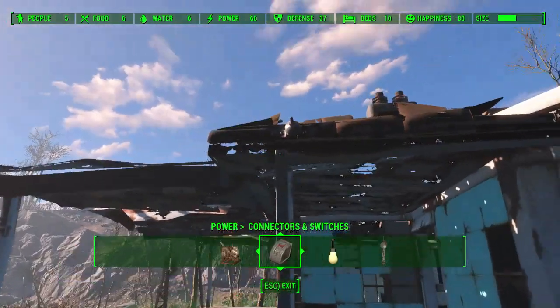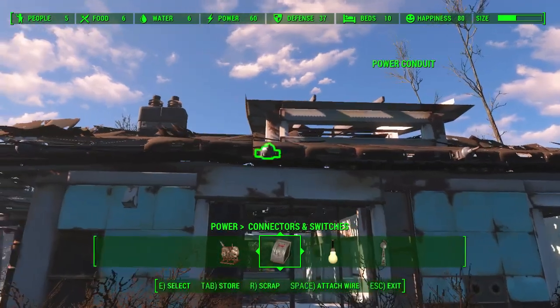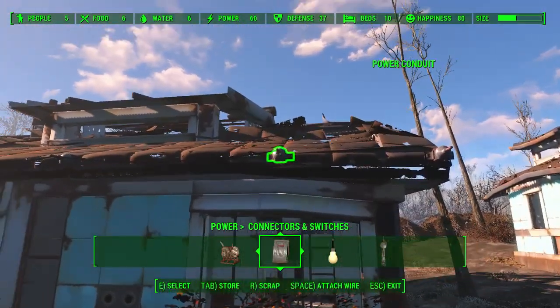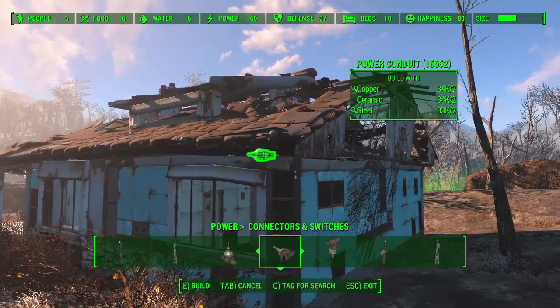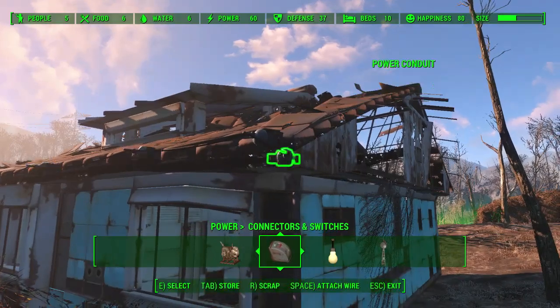Let's connect these up just so I can show you. You don't normally need this many conduits at all, but the reason I've put so many down is — look — you can't see the wires, they're not drooping, it's really tidy. So connect that up and look at that: nice and tidy. Plonk this one on the corner — it can be a bit of an annoyance — there we go, right on the corner.